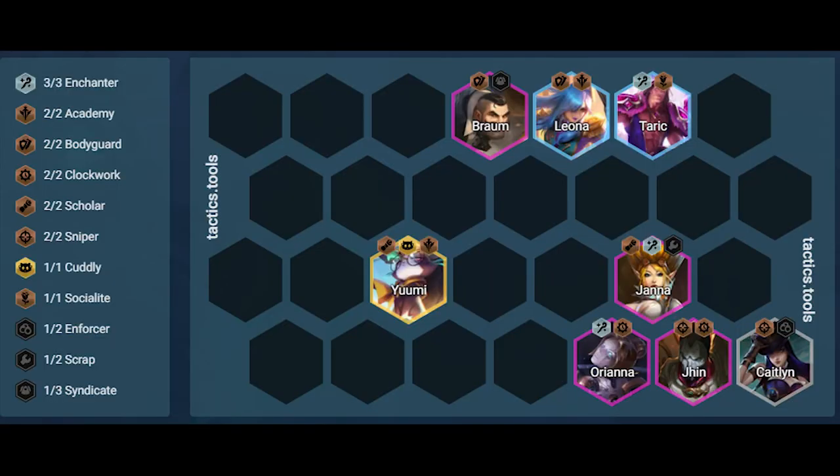We have Caitlyn in the corner so that in the case of Blitzcranks on the enemy team, we keep Jhin safe from getting grabbed. If we have Trap Claw, we can corner Jhin to maximize his sniper trait even further. We have Janna in front to keep him safe, pushing any threats away and healing up Jhin. Orianna is in the back next to Jhin to provide him with extra utility. Leona is between our other 2 frontline units so she can buff both of them with resistances. Braum is top left so that the enemy surrounding him will get hit with as much CC as possible. Yumi is right next to Braum to shield him and stay on top of him once the fight starts. We also put Taric on the right of Leona so that Leona is between 2 units, keeping her alive as long as possible so she can keep casting to buff our other frontline units.